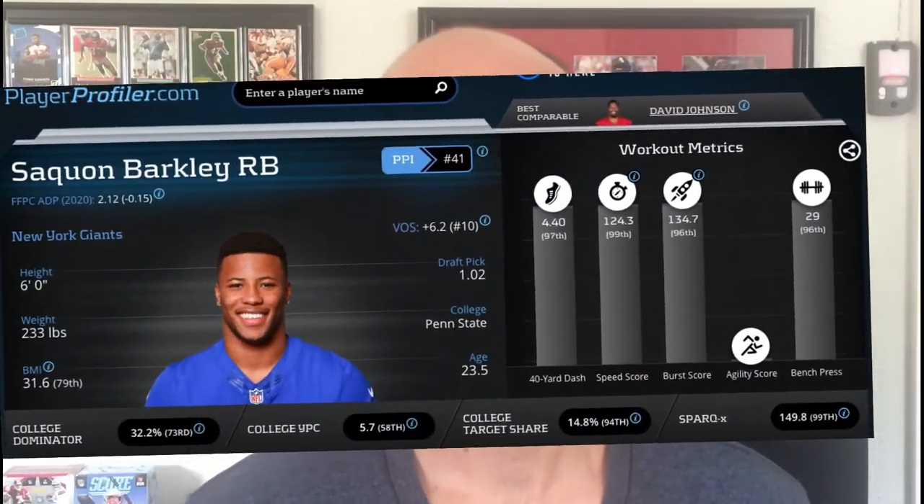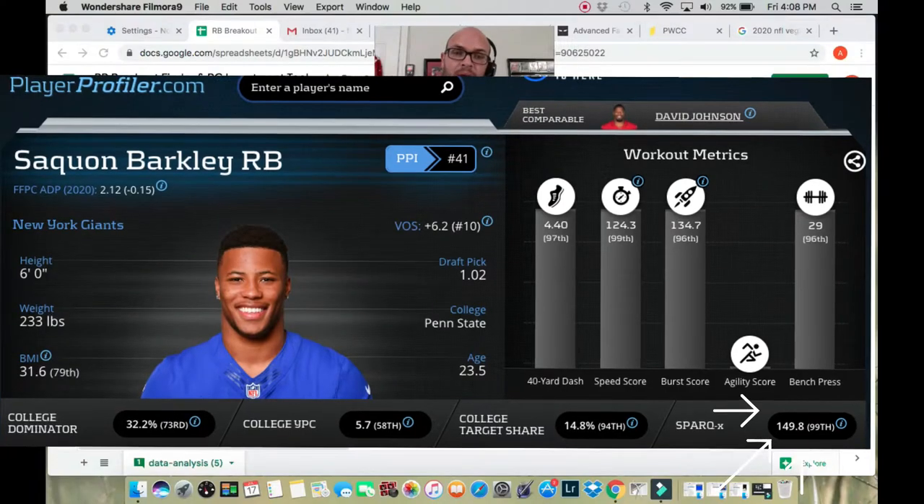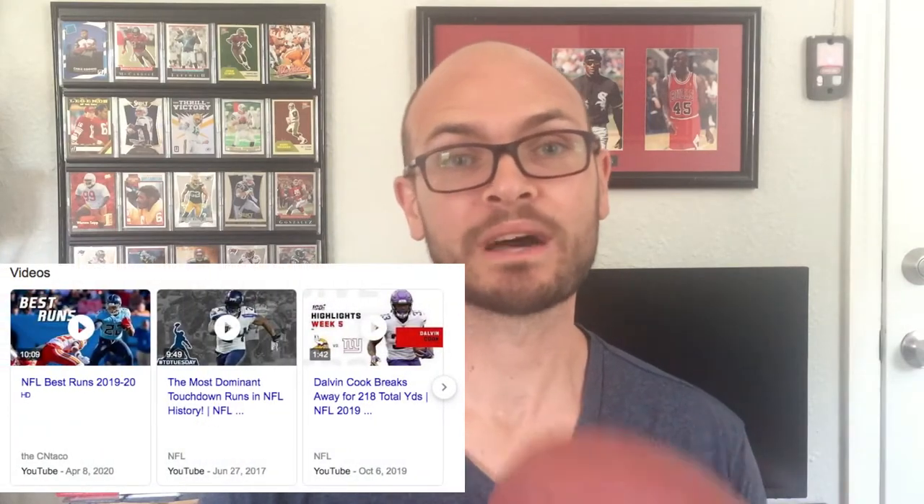I want to see their SparkX score, which is Nike's speed, power, agility, reaction, and quickness. Guys that have equal speed but a higher body weight and height will get a higher score — they're going to be more powerful. Then I'm looking at red zone carries and yards created. Yards created is a cool metric because it's how many yards the running back creates after the first evaded tackle, after the initial blocking at the line. And then it's breakaway runs — how many runs did they have over 15 yards? That's big because those lead to huge highlights and huge press and media coverage throughout the season.